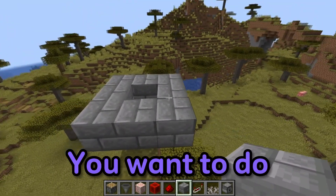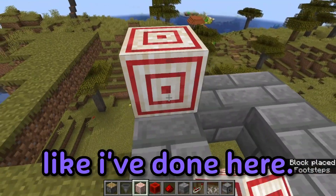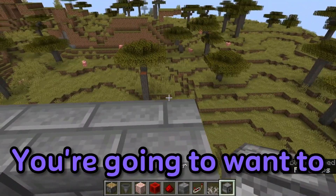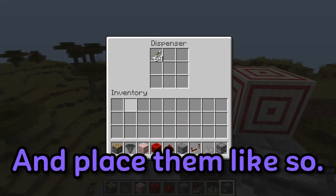The first thing you want to do is to create a circle formation of any block, like I've done here. Then you're going to want to grab your target block and your dispenser and place them like so.